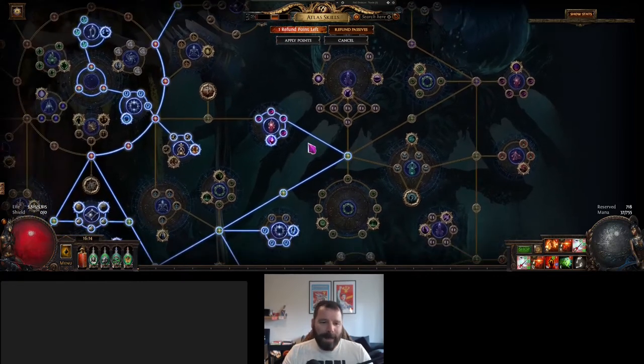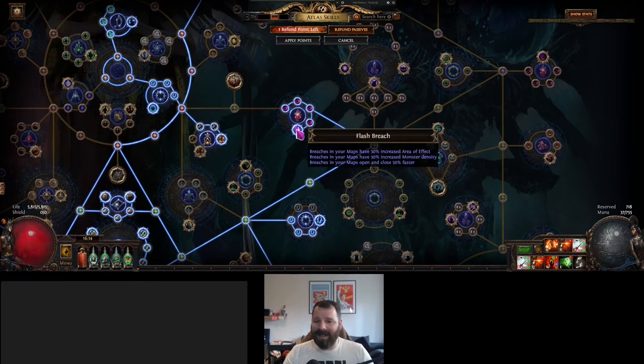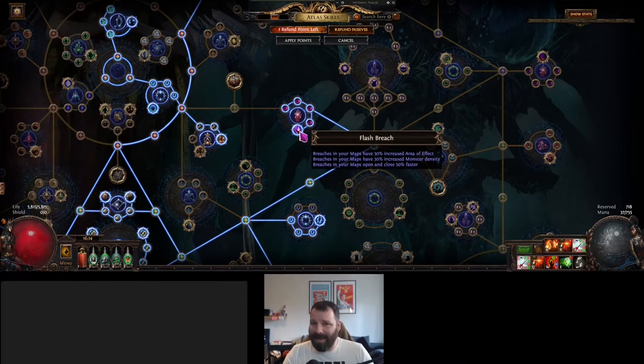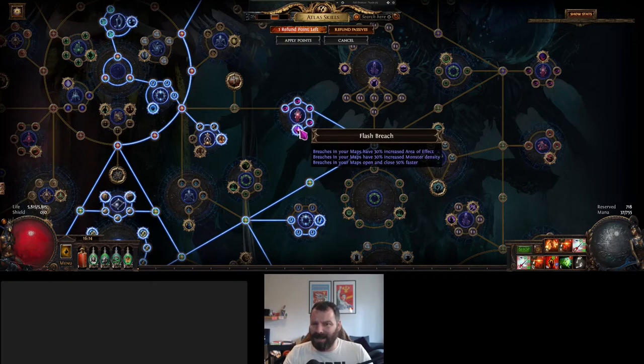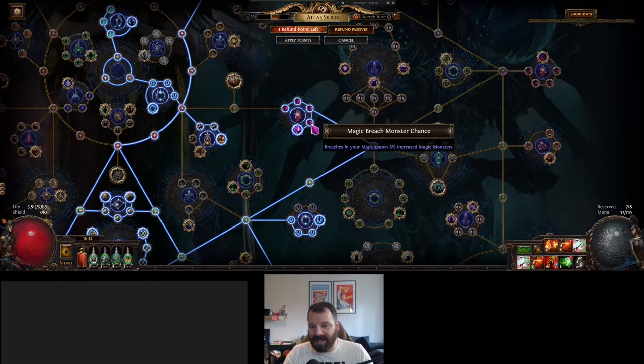By far the best node on almost the entire atlas is Flash Breach. You get 30% increased area effect for Breaches, 30% increased monster density so there are loads more monsters, and they open and close 50% faster. This is the biggest quality of life improvement and if you're going to do any Breach content this is mandatory. It means you can drop into the Breach and drop out very quickly and efficiently, and there's some increased magic monsters and Breach chances over here as well.